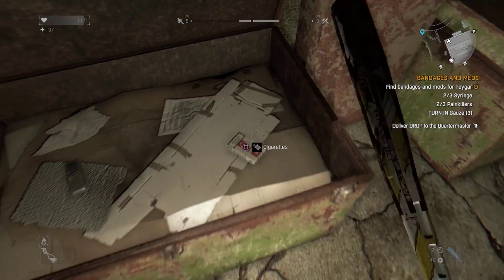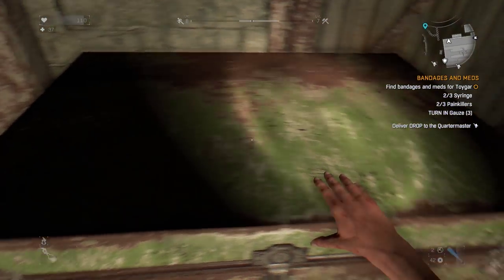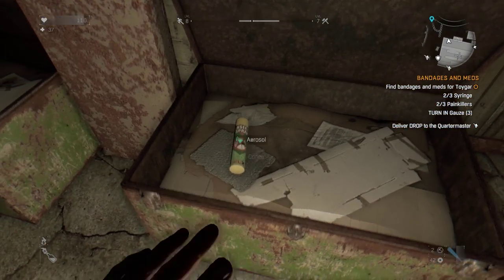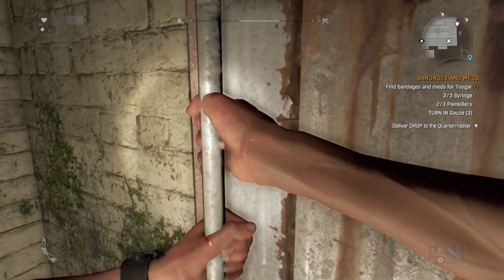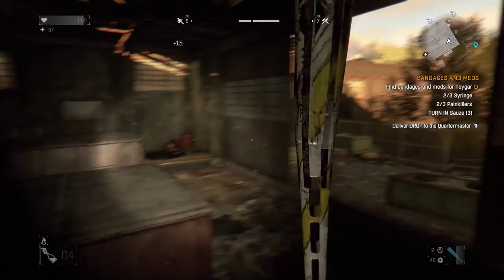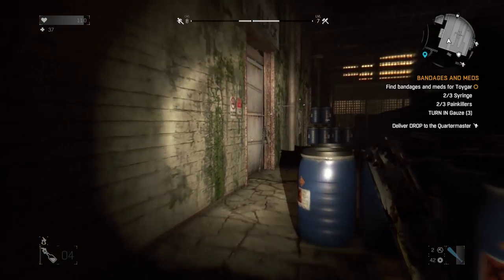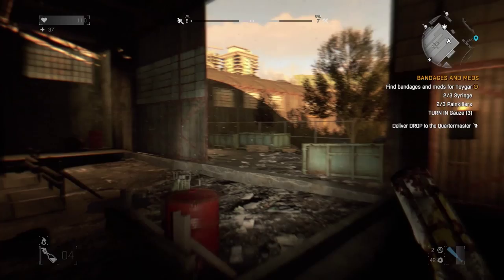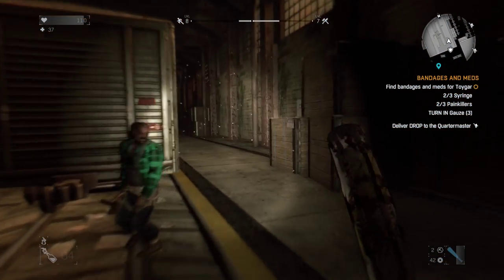If you still have some syringes and painkillers left to grab — I still need one of each — you can head right back out into the main area of this hangar warehouse, whatever you want to call it. So you just look out here and on the eastern wall, opposite of all these large metal doors, there will be a few more first aid kits on the wall.